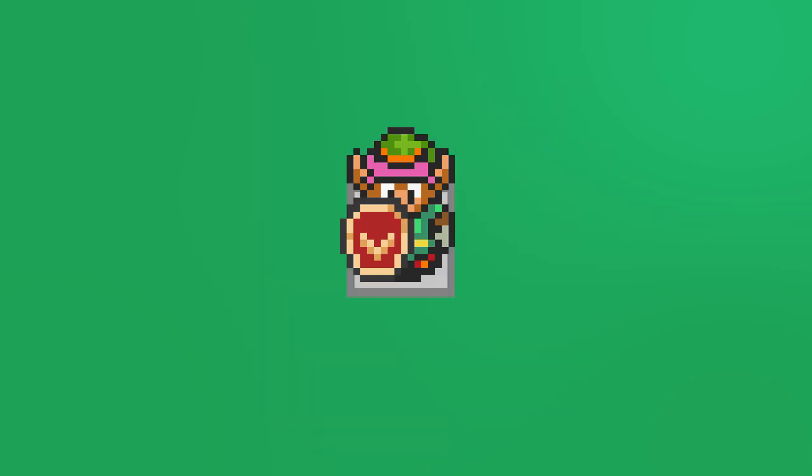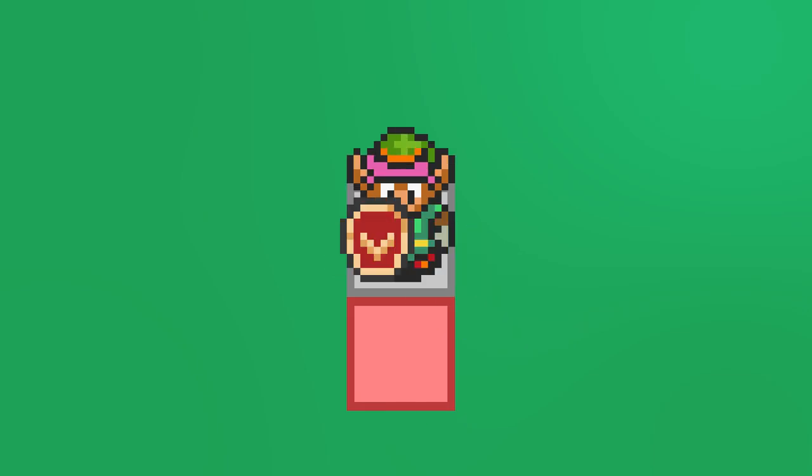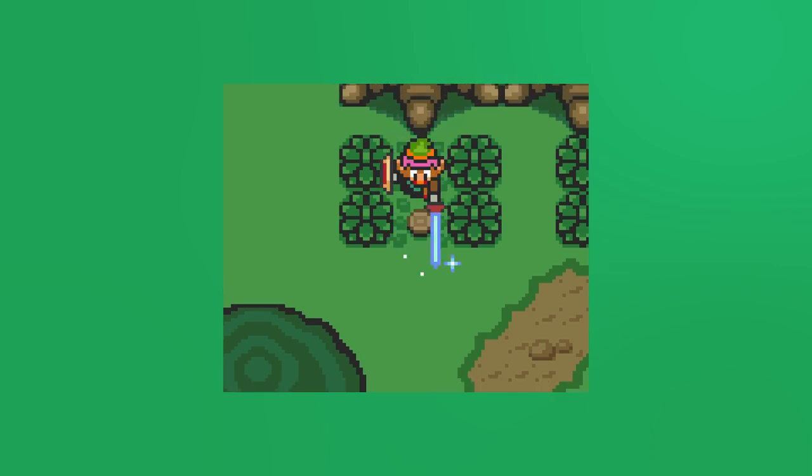Another interesting thing about the attack is that it only actually affects a single block next to Link. That might seem obvious at first, but it's interesting because the sword slash actually covers at least three blocks of space visually, yet only actually affects one block. You can see this most clearly when cutting bushes and tall grass — the attack only cuts a single bush directly in front of Link.